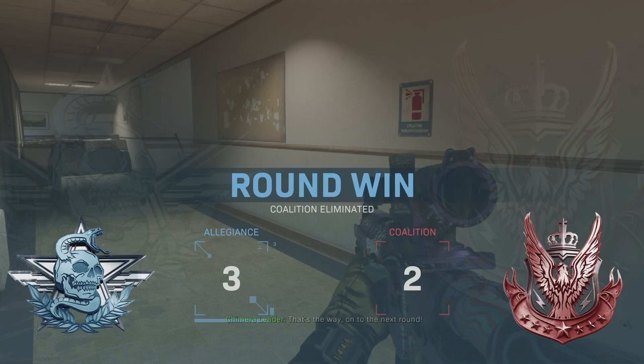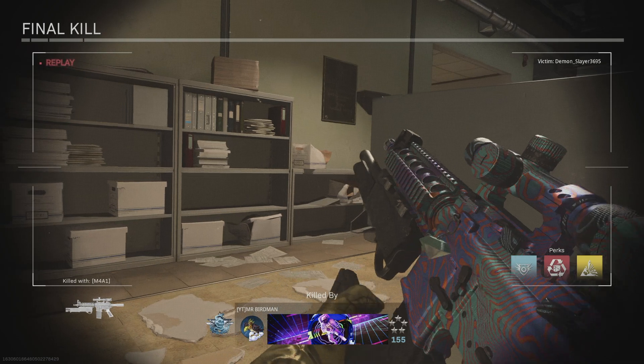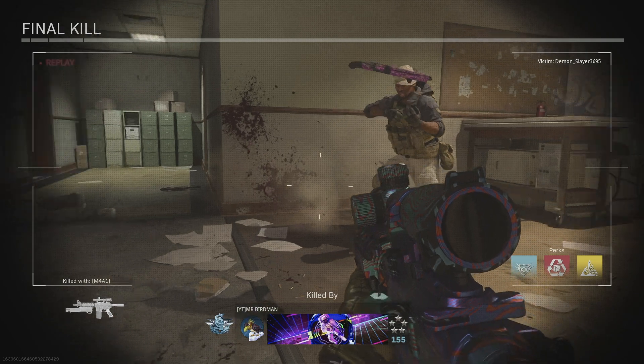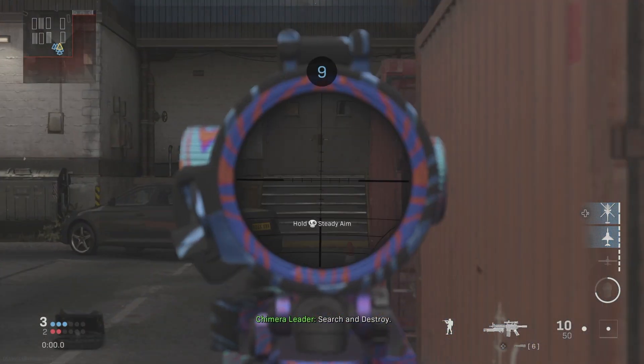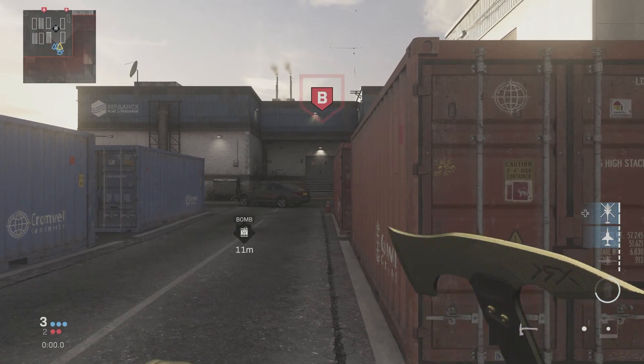And there's the chopper gunner too. This thing can literally be used mid range like that, or close range like this. You can use the SOCOM hip fire — it doesn't have that bad of a spread. You also have the deputy, which I probably should have had out there. I didn't know he was going to rush like that. This gun is actually really good.